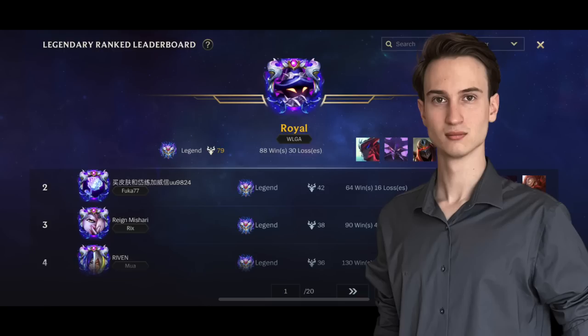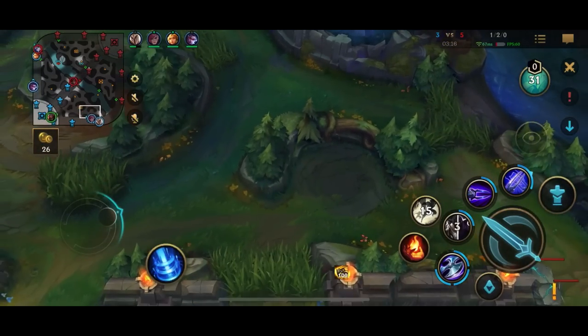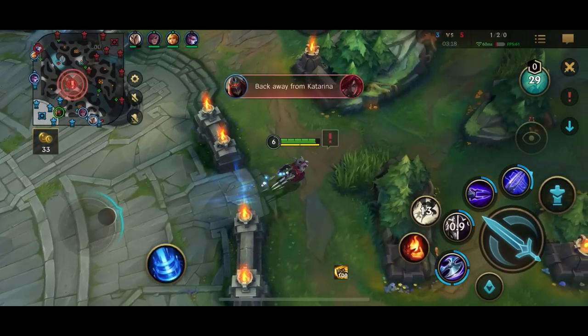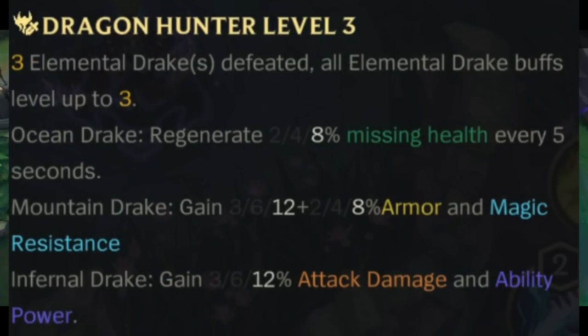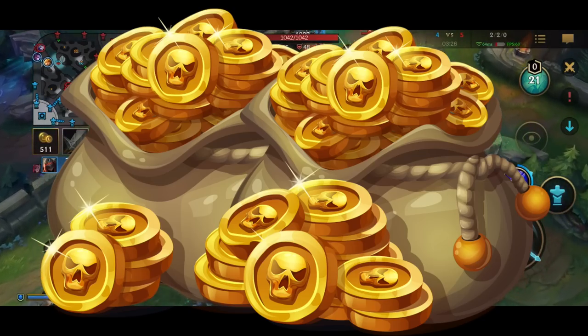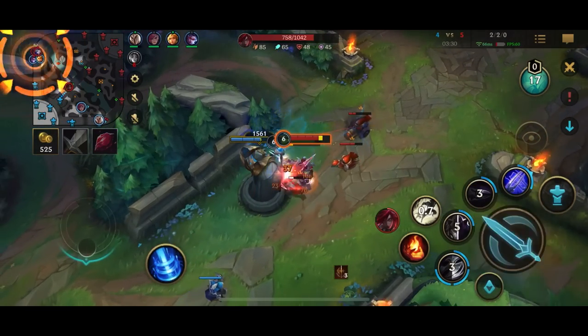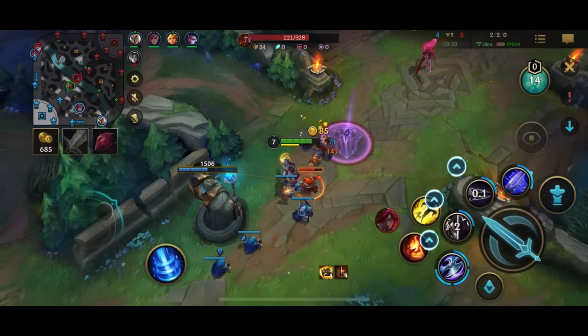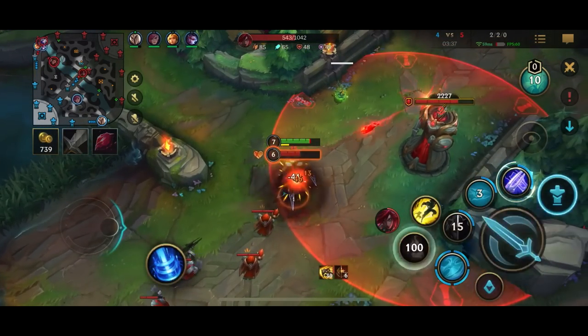I'm Royal, rank 1 in Wild Rift, and in this Wild Rift macro guide I will show you how to get Dragon and Herald every single game. In Wild Rift it is very important to get the objectives. Dragon gives your team stacking buffs that make you tankier, give you more damage and sustain. Herald gives you a bunch of gold and a great tool to siege towers. Here's what you need to do to secure these objectives for your team — and this isn't just a jungle guide, I will be going over what you need to do from the perspective of every role.